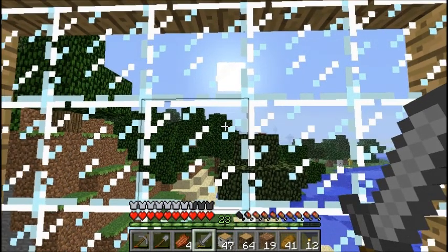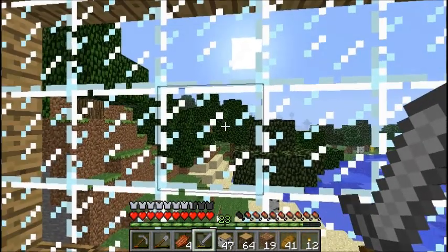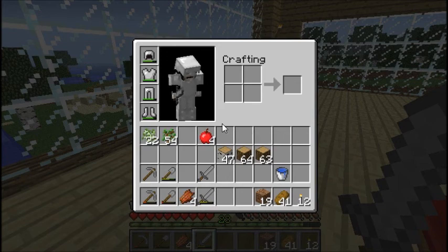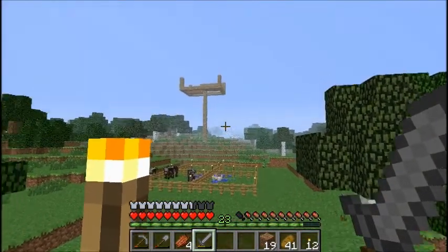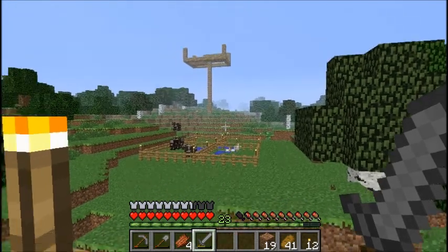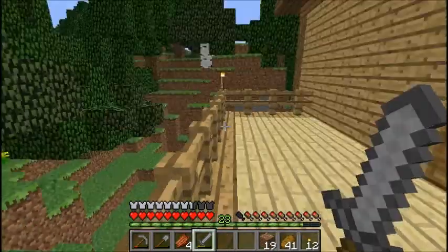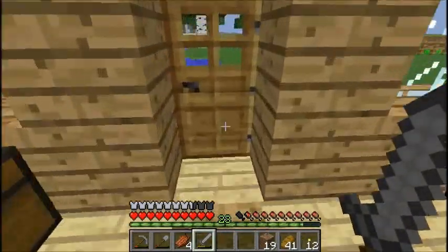Hello everyone and welcome back to Just Another Minecraft Let's Play. In this episode, truth be told I have no clue what to do so we're just gonna wing it. As you can see in my inventory I have plenty of wood, which means I've been chopping down plenty of trees. I'll show you where — it's been over there just straight ahead, leaving an open patch of grass as a marker so I can find my way back.